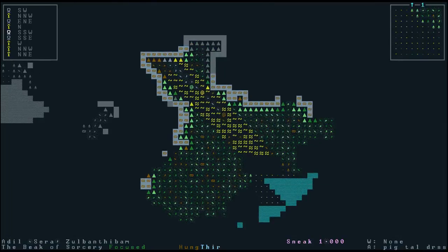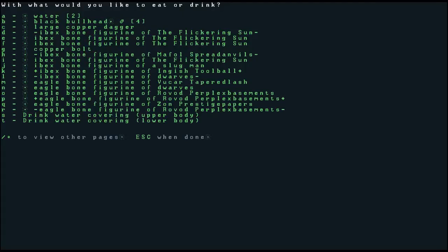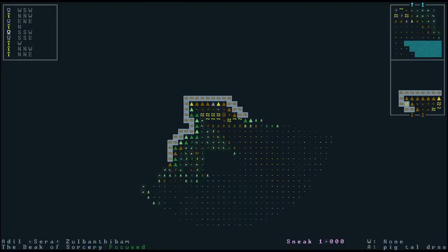I'm hungry and thirsty again, so I'm just going to drink some water and eat some of that black bull head. You'll notice I haven't fed my companions — that's because companions don't need to eat or drink, which is very convenient for them. In fortress mode you almost never have to eat or drink — dwarves eat once a month and drink twice a month — but in adventure mode they have to eat and drink several times a day. And if you do more activity, you have to eat and drink more.